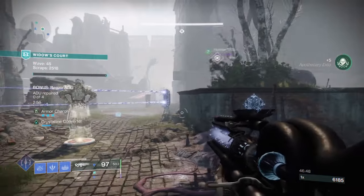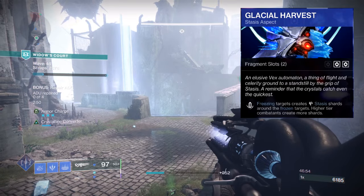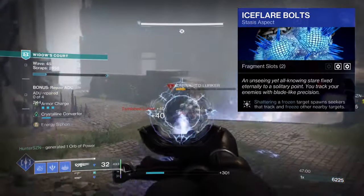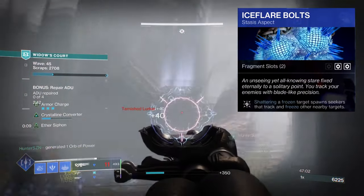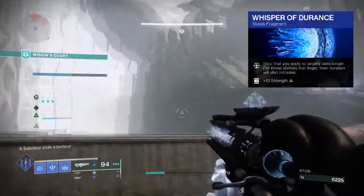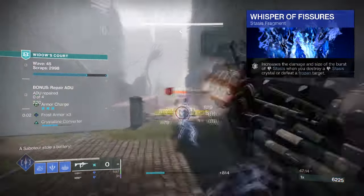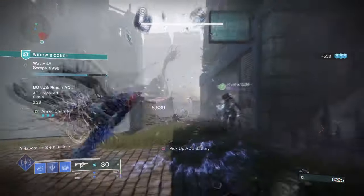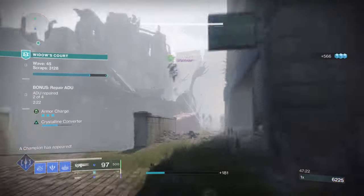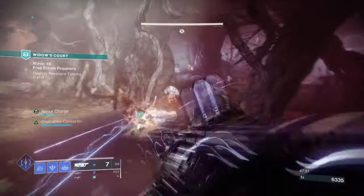For aspects and fragments we then have the following: Glacier Harvest, where freezing targets create stasis shards around the frozen target — picking up shards will grant you Frost Armor and melee energy. Ice Flare Bolts, where shattering a frozen target spawns seekers that attract and freeze other nearby targets. Whispers of Durant, where the slow ability you apply to targets is extended. Whispers of Fissures, which increases the damage and size of the bursts of stasis when you destroy a stasis crystal or frozen target. Whispers of Rhyme, where your Frost Armor has increased duration and maximum stack count. And lastly, Whispers of Conduction, where stasis shards will attract to you.